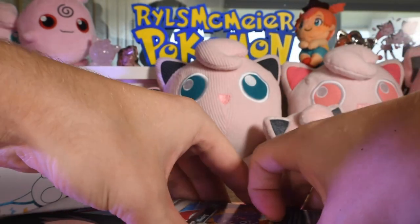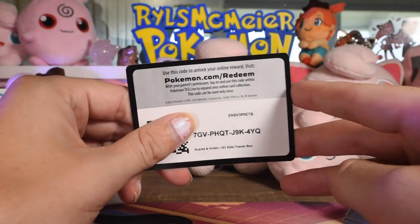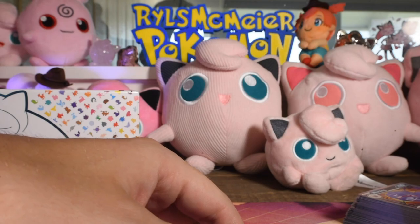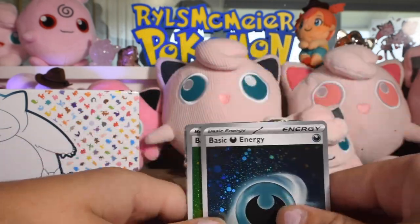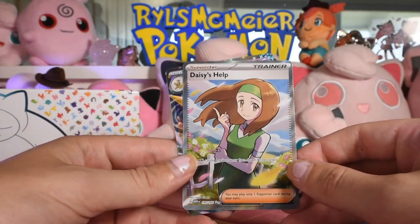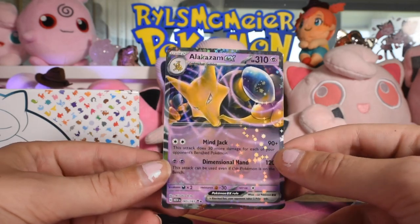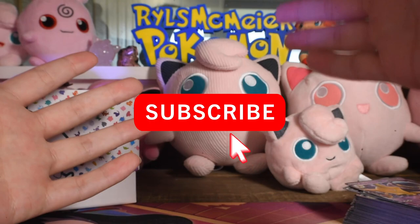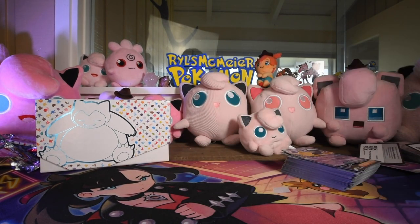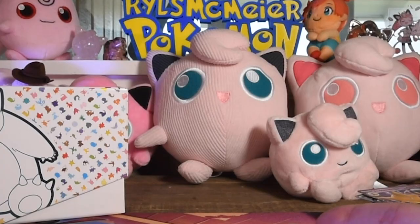So only two hits and two holo energies out of nine boosters - that's the pull rate everyone else was getting. I was getting like every three boosters had a hit last time. Here are our pulls: two holo energies - I like these, it's fun when they do holo energies - a Daisy's Help Full Art Trainer, and an Alakazam EX, a nice binder filler. If you like this video, like it, subscribe, and check out the six-booster bundle video. We also got this cool promo, so opening this is worth it no matter what. Hope you have good luck in your 151 openings because apparently it's kind of hard!